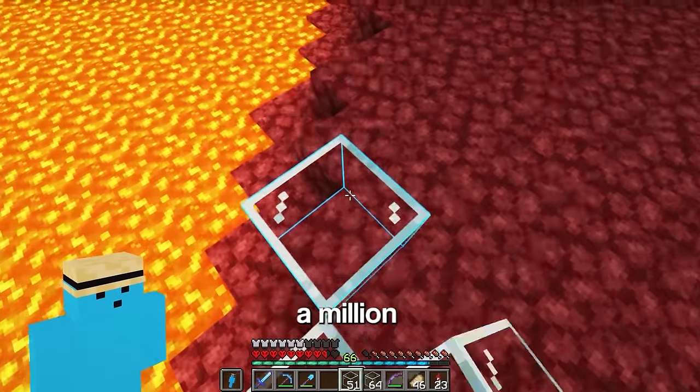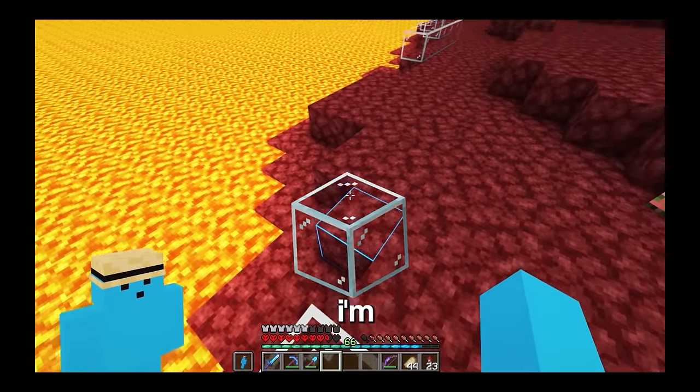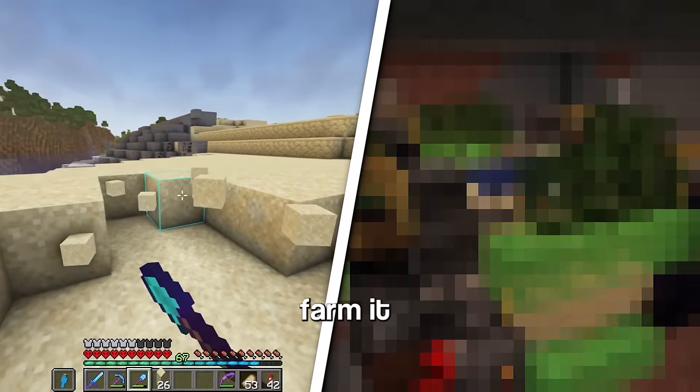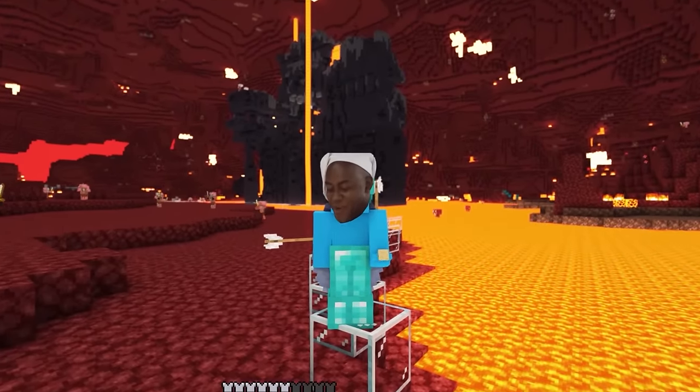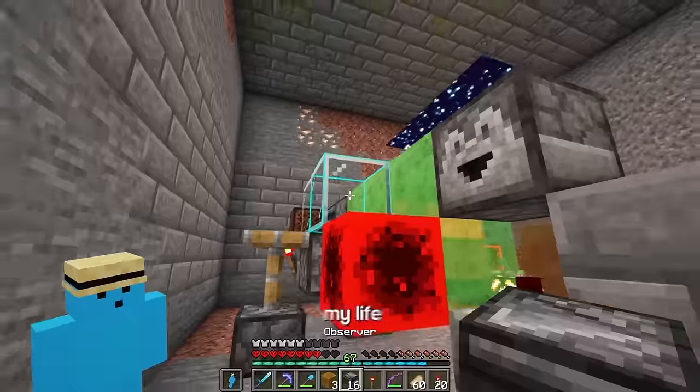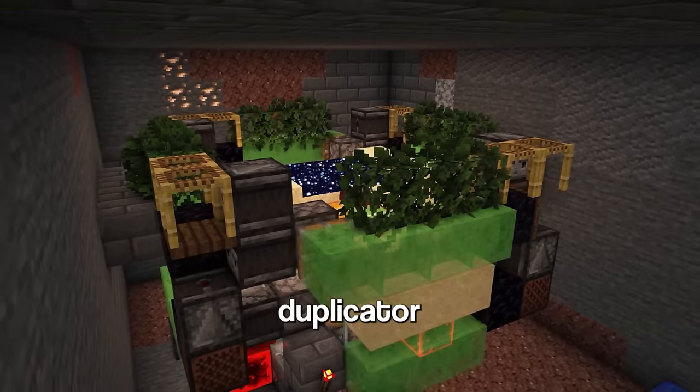I'm already out of glass, which left me with two options: I can either mine it manually, or I can farm it. As any sane person would do, I spent the next three hours of my life building a gravity block duplicator. Now let's grab all of this sand and put it in my super smelter.